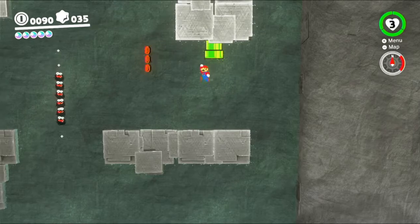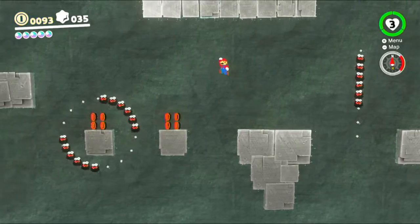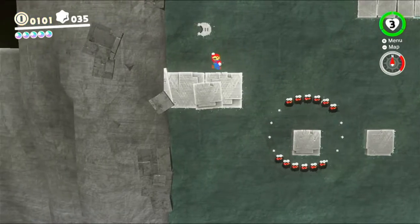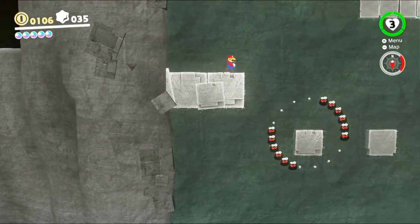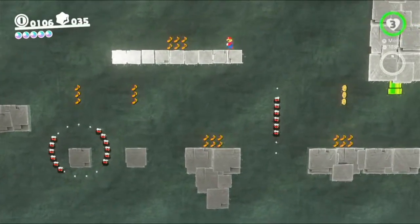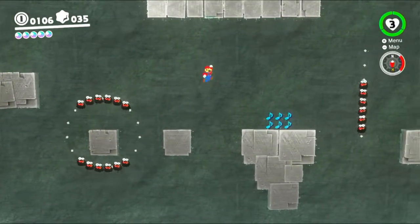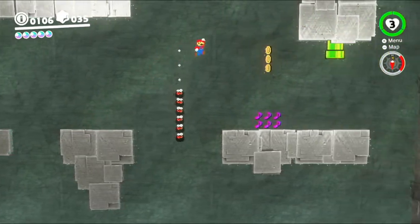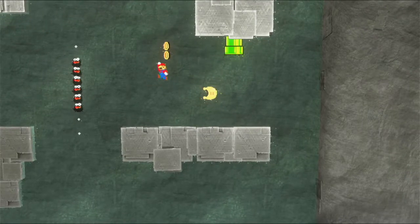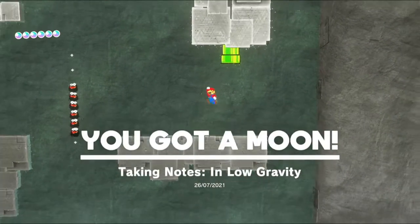Let's actually head back over to the 8-bit area since there's actually another moon there now. Somewhere in here — I believe it's up in that top area — is some notes for us to collect. There we go, and there it is. Let's see if I can get these — I probably can, especially if I make all these jumps. There we go. I love these 2D sections. Taking notes — you're in low gravity.